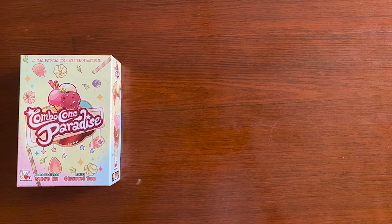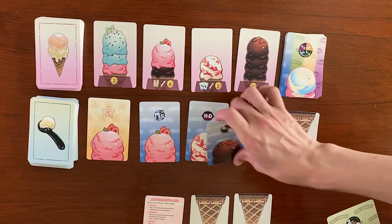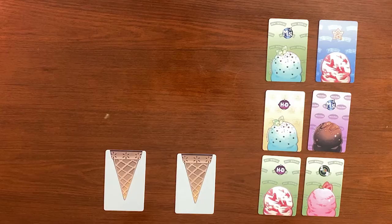During your turn, you can take one of three actions: Scoop, Serve, and Secure. Scoop allows you to collect up to three ice cream cards of the same flavor or of the same brand.